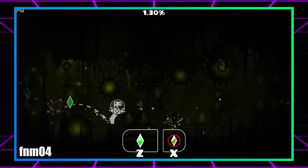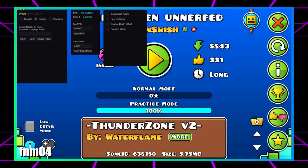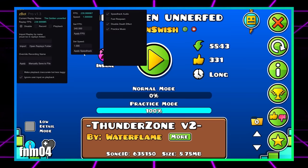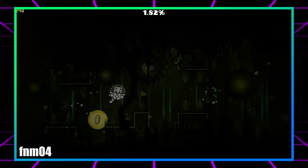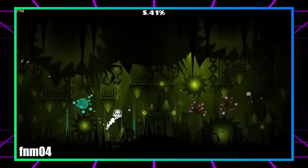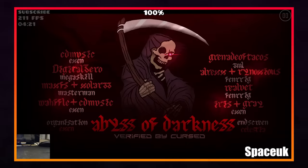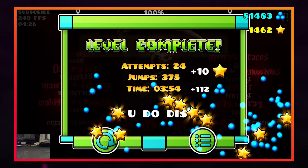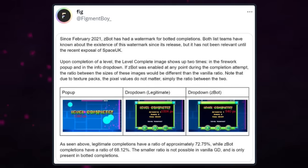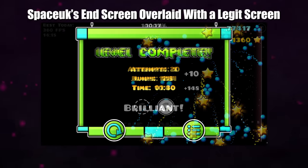Zbot is an application that allows you to place checkpoints in a level to help practice difficult sections, but it also has the ability to create macros. By lowering the game speed, you can record your inputs on a difficult level, then reset your speed to 1 and select the playback option — when you go into the level, your macro is played back at regular speed. If you use a macro from Zbot to clear a level, there's one key but subtle distinction on the end screen: the text that says 'level complete' will be 20% smaller. The developer included this so fake runs couldn't be passed off as legit, and when the demon list mods applied this verification method to Space UK, almost every level he posted on the demon list since 2021 had the smaller text.